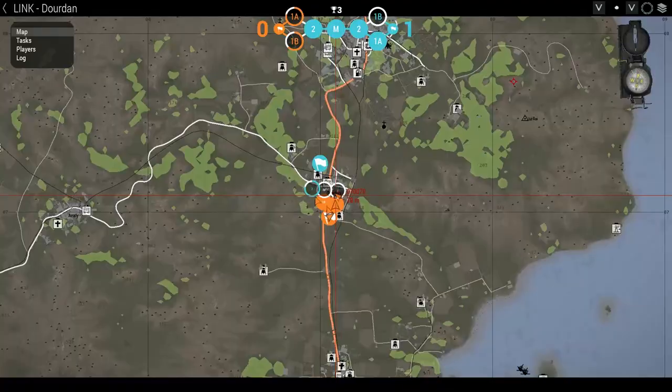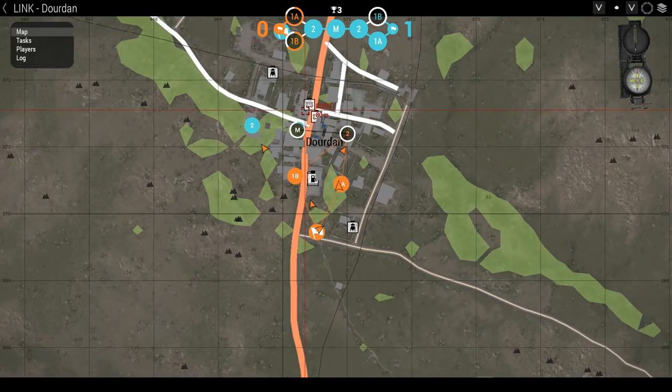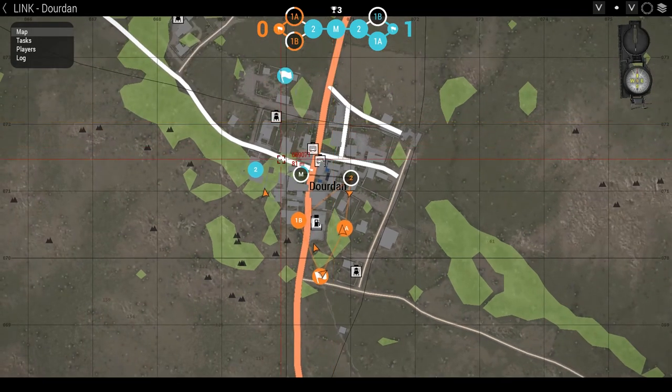If you look on the map, we have different nodes. On your team you have your home base, 1B, 1A, 2, and main, and the enemy will have a similar setup. 1A and 1B don't show up at first because you can't capture them yet. So the goal right at the start is to get 1A and 1B, then you have to link your 2 in order to capture main or get points from main. Once you go from 1 to 2, it activates — the orange paths show what is linked. This is why it's called Link, because you have to do them in sequence.